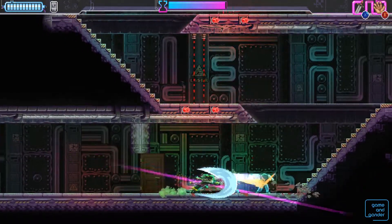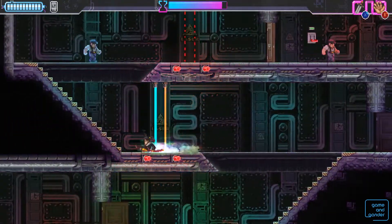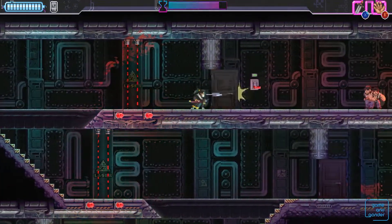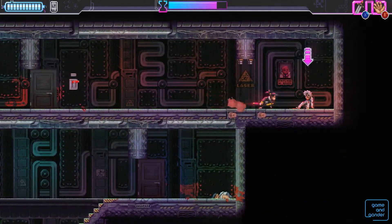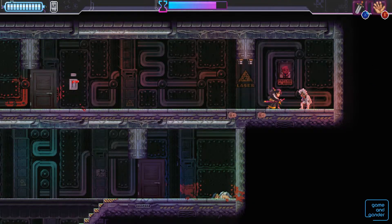Katana Zero is set in a futuristic city filled with crime, drugs, and murder. You're an unnamed hero who served in a war years ago but has a drug addiction that drives your every move. You are now a hired assassin, and working with your psychiatrist, you must complete missions as outlined in your dossiers — but there is more to the story than it lets on.